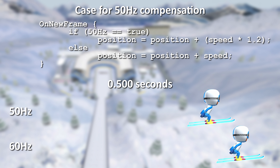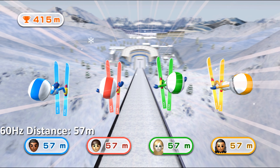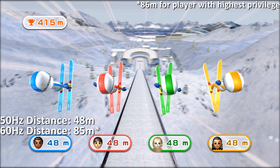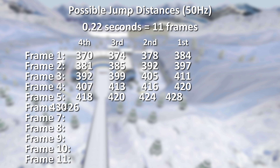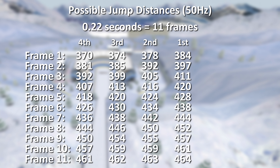In order to counter this issue, minigame developers implement special cases in their code that increase the speed at which objects move at 50hz, so that gameplay moves at roughly the same speed in both 50hz and 60hz modes. Often these adjustments aren't perfect, however, and Wii Party is no exception. The speed at which players fly off the ramp has increased slightly more for 50hz than the speed at which they fall, and as such, the range of distances that the player can reach, as well as the distances they can achieve, are different.